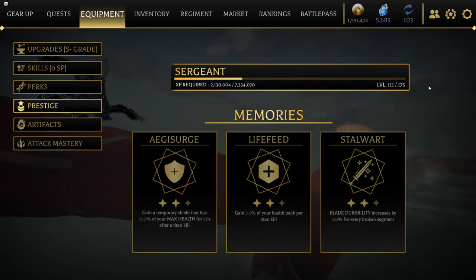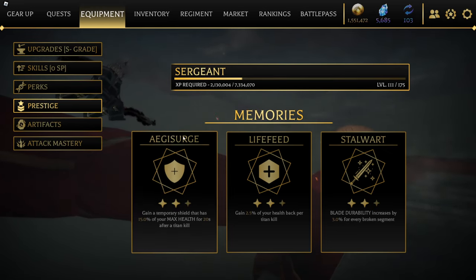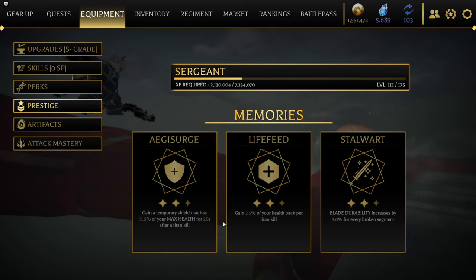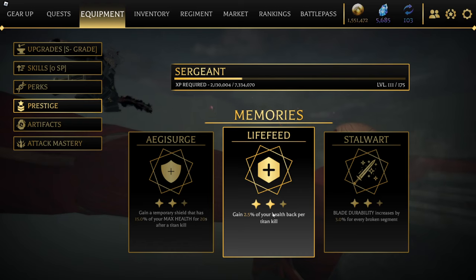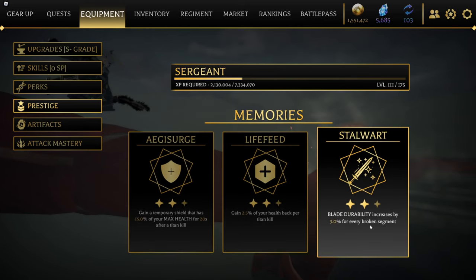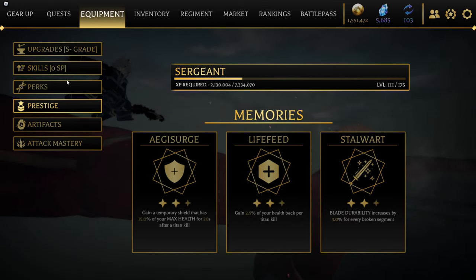For the prestiges, I'm Prestige 3 Sergeant. When you prestige three times you get Sergeant, and these are the perks I'm running. You gain temporary shield - 15 percent of your max health for 20 seconds after a titan kill. You also gain 2.5 percent of your health back per titan kill, which stacks with the shield, so these two are pretty good. My blade durability also increases every time I break a segment of my blade, so I don't have to refill my blade constantly. You can also use a perk to refill your gas, so every titan kill your blade gets stronger, your gas refills, and you can kill way more titans without any problems.